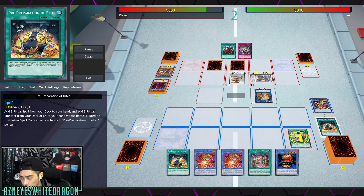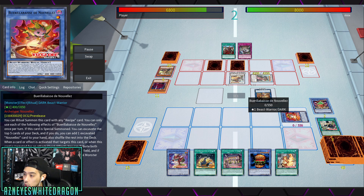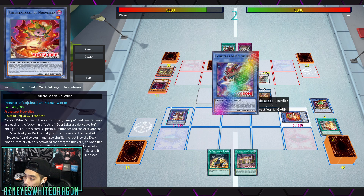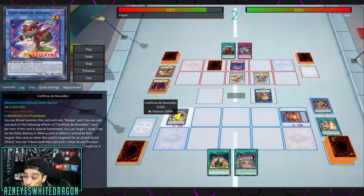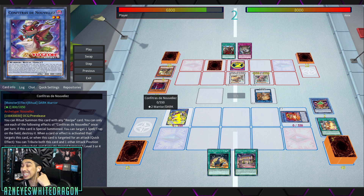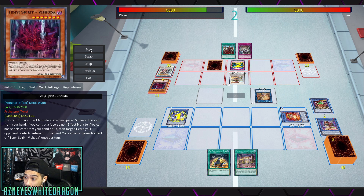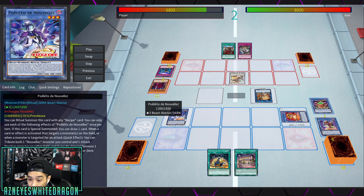Here's the key card — it has a quick effect where if they're attacking you, tribute it and another attack position monster on the field. This is where the opponent makes a mistake: you do not want to target any of the Nouvelles monsters. This is what a lot of people don't know when playing against this deck. He activates a targeting card, but the Nouvelles monster tributes itself, brings out another Nouvelles monster, stops the Impermanence, and absorbs the opponent's monster by tributing it — no destroying, no banishing, just tribute.